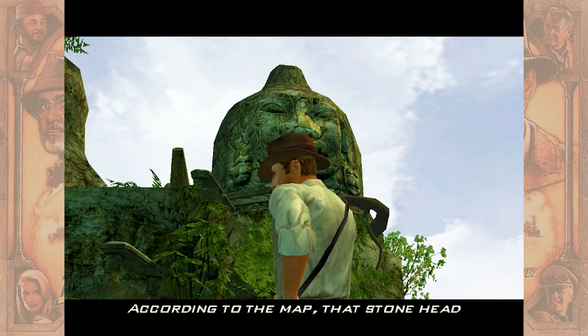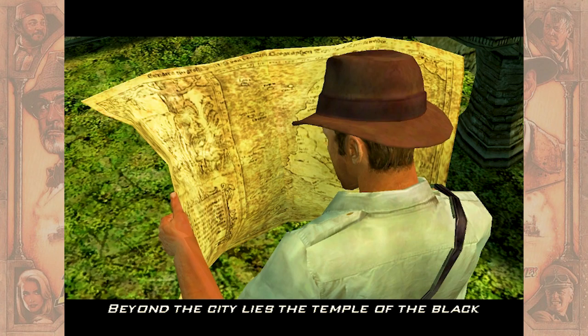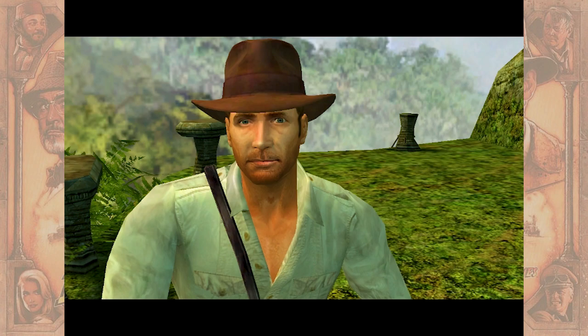Oh, isn't he cute? According to the map, that stone head marks the secret entrance into the lost city. Beyond the city lies the temple of the Black River Goddess, and inside, the isle of Kuruwatu. I'm close now. Black River Goddess, huh?